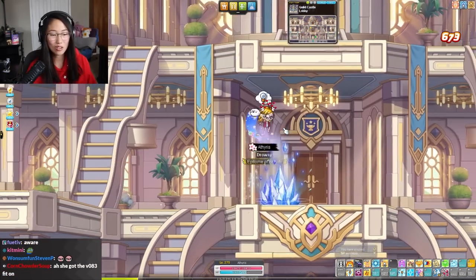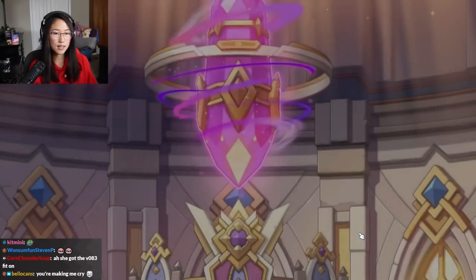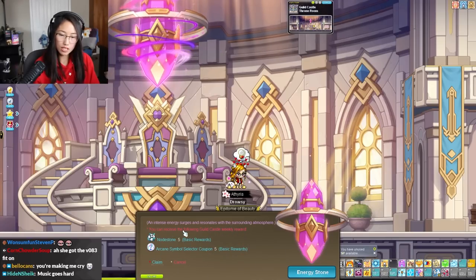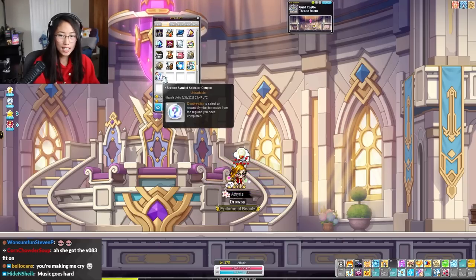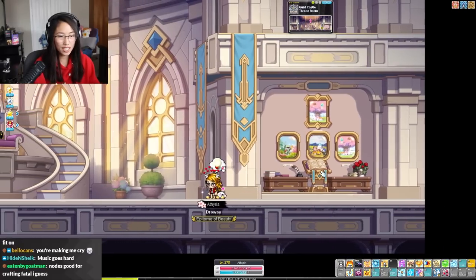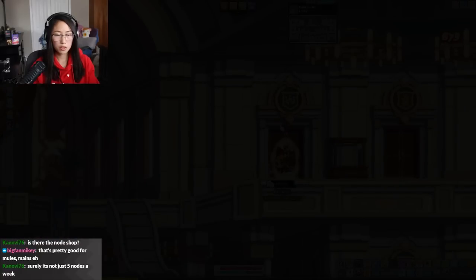Let's go to the throne room. This is a room you get automatically. It says 'never felt energy like this before — an intense energy surges and resonates with the surrounding atmosphere.' You can receive the guild castle weekly reward: five nodes a week, and five whole arcane symbol selectors for the week. Wow, I'll take that! This might increase based off of castle rank.